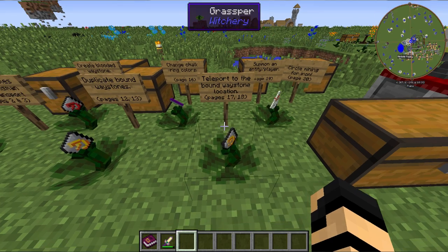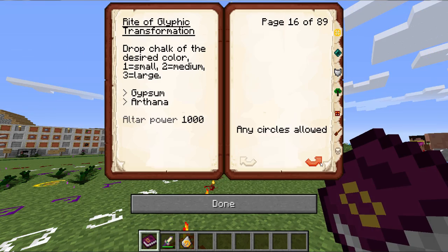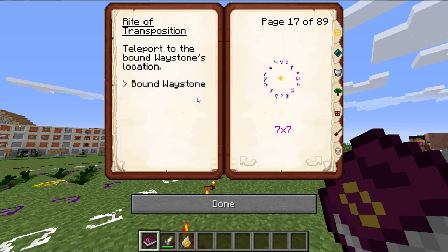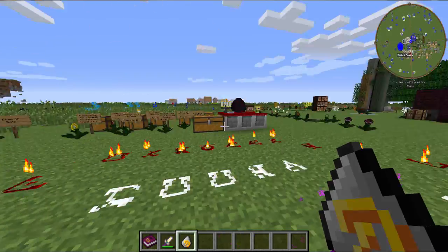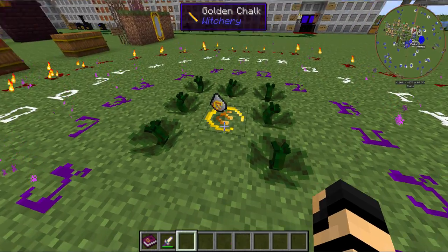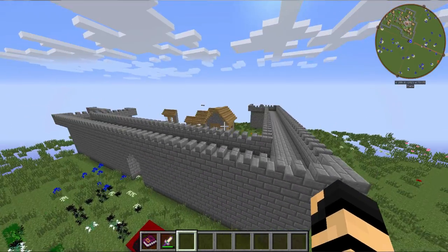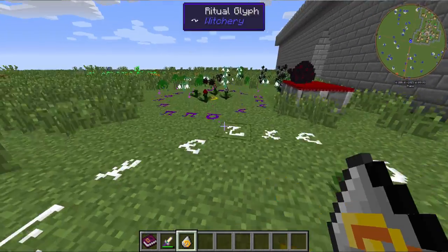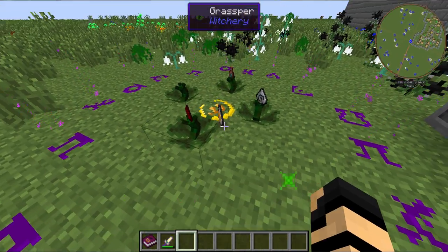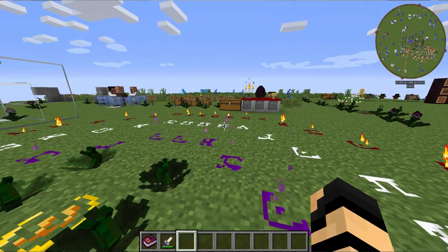How to teleport to the bound waystone location. Pages 17 and 18, there are a couple of ways. With the bound waystone, you'll teleport to the circle. With the blooded waystone, you'll teleport to the person. Throwing the waystone into the circle and right-clicking — you don't even need an altar — and I am back at that old castle town. Then I throw another waystone in to get back, and just like that, I'm back.